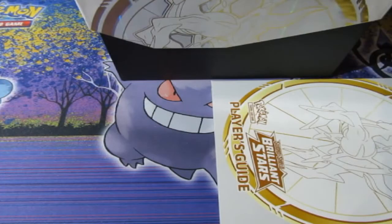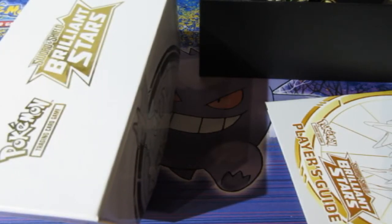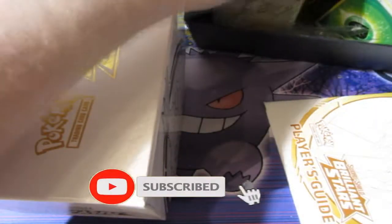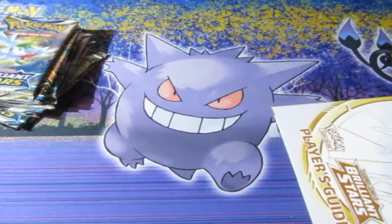I'm just hoping that our luck is still on our side, people. So let's go open this up — we're going to throw away this cardboard, we don't need that. We've got all the packs right here, beautiful packs. We've got ourselves some sleeves, the beautiful code card right here, and everything else — some dice, some dividers. Very good, very nice. We'll go ahead and box this up really quick and put that to the side.